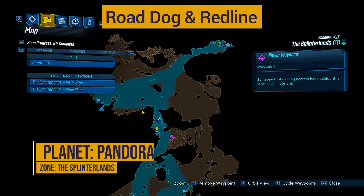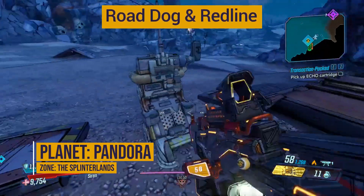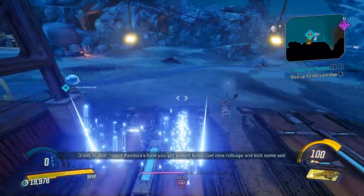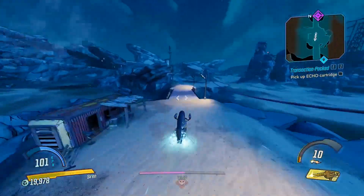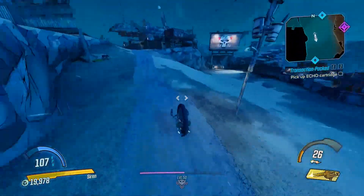He's located on Pandora and the zone is the Splinterlands. You can reach him from either of the fast travel stations. I decided to check the bottom southern located one, so you just spawn a vehicle and drive over there to where I place my waypoint.